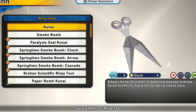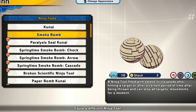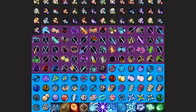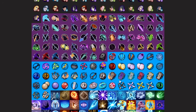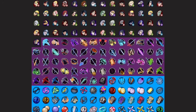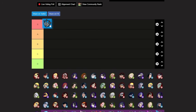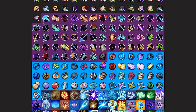Let's start off with the attacker class. We have kunais, smoke bomb, and paralysis kunai. Starting with kunais — they're really good, they do chip damage, you get four of them, and they're great for getting people off you. They're better for attackers than healers — I really would not use kunais as a healer. For attackers I'd put them at a good low S tier. I always use kunais, they're super good.